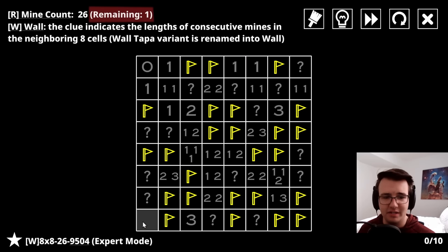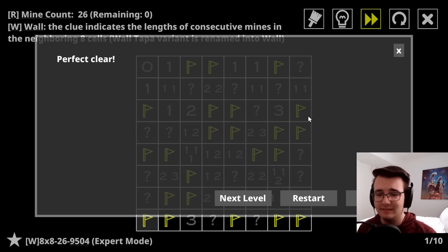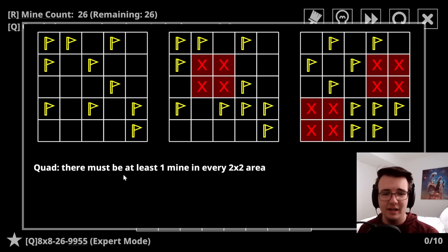Three-in-a-row complete. The one forces a mine here. There is one mine remaining and it must be in the bottom left corner. Perfect clear - you love to see it! This was a sick puzzle.